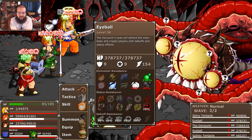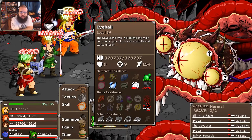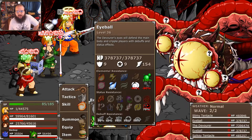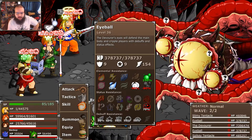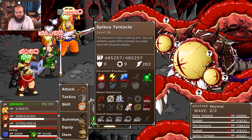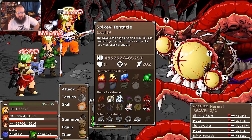Next up we have the Eyeballs — kind of its main helpers. They use a few different attacks, mostly buffs and heals. They share the same weaknesses as the Devourer, and they're pretty resistant to instant death but not immune. Then we have the Spiky Tentacles — these mostly use just physical attacks: Earth and Bio. Pretty much the same deal as the other Tentacle.